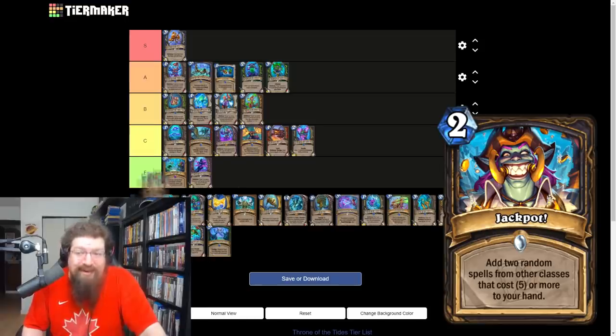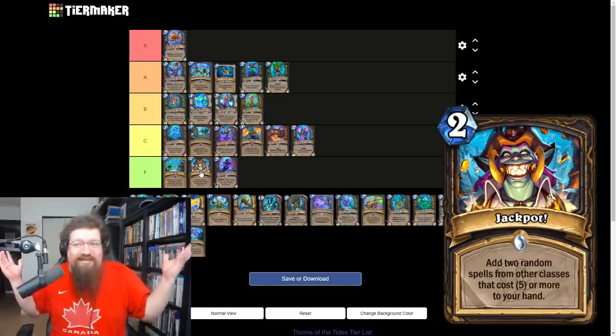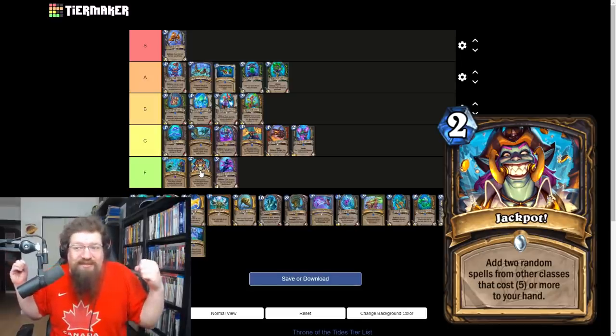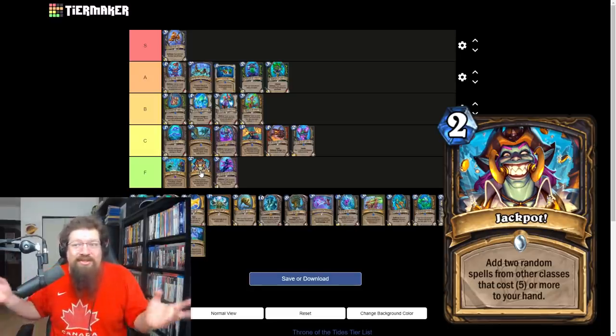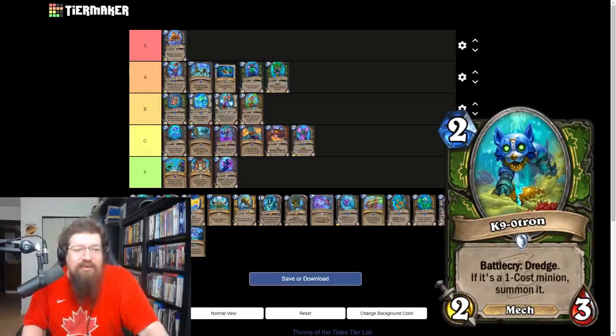Jackpot is a two mana rogue spell — add two random spells from other classes that cost five or more to your hand. I'm actually going to give this an F. You're only playing this if you're memeing or burgling really hard, because you just don't want expensive spells stuck in your hand and most expensive spells are bad — you're getting Brawls, Shield Shatters, a lot of bad stuff. Unplayable, but you'll have fun if you're memeing.